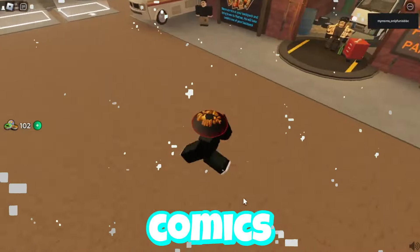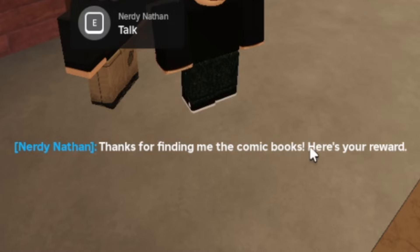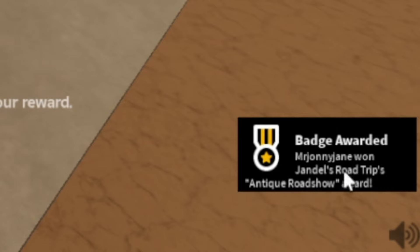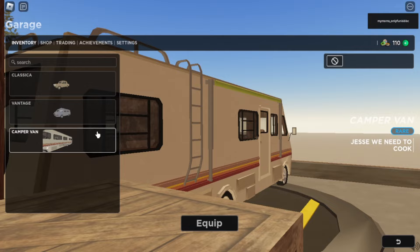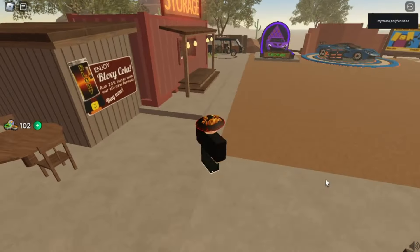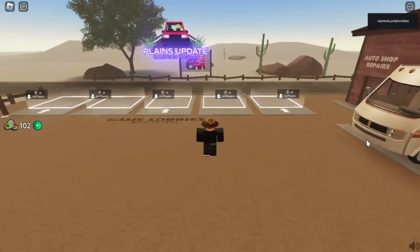I've basically collected all the comics for the RV quest. Don't talk to the guy right here — thanks for finding the comic books, here's your reward — and I got the Antique Road Trail Award. So if I go to the garage right now, I have my RV camper. Let me just equip that. I've been grinding for at least three hours.